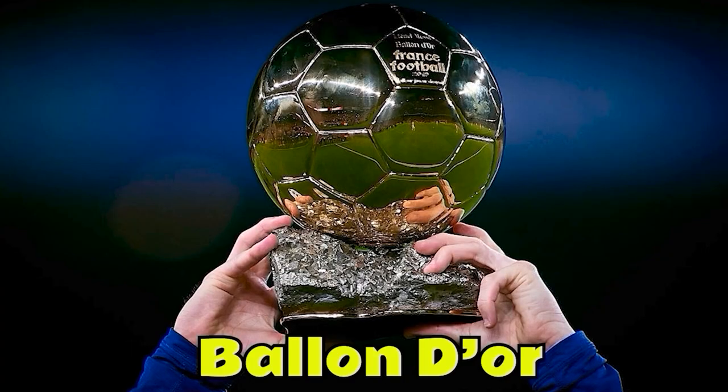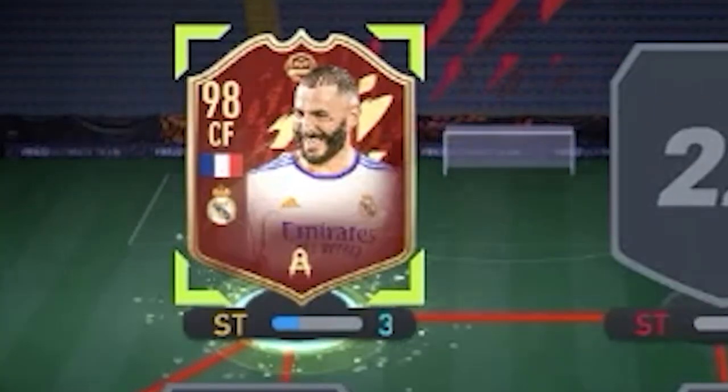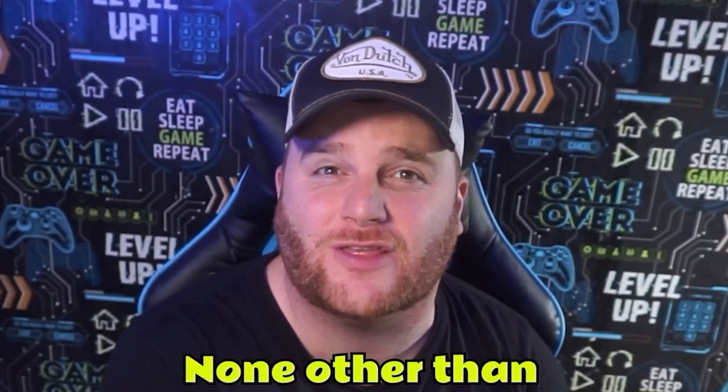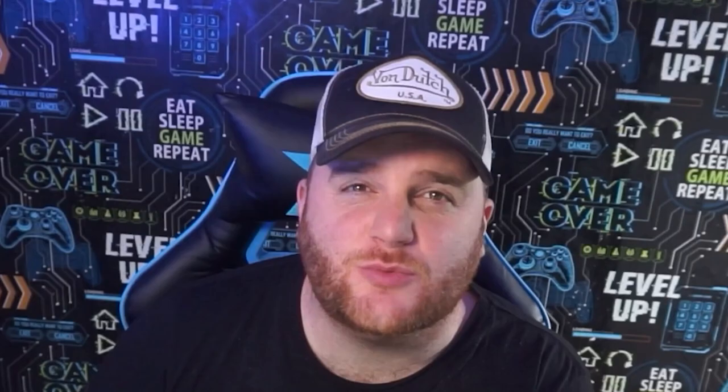The first player in our team — one of the hottest strikers in world football right now, the guy who should win the Ballon d'Or — you have guessed it, it is Karim 'the Dream' Benzema. And it wouldn't be a special cards video without adding in the icon moments card. There's only one player I can think of that'll match perfectly up top with Benzema, and it is none other than Eusebio.